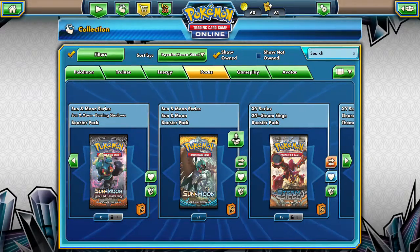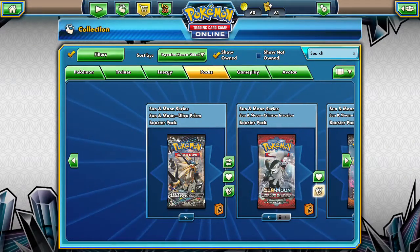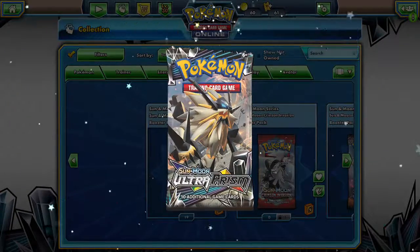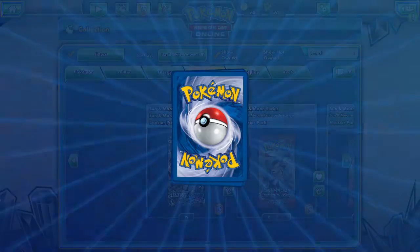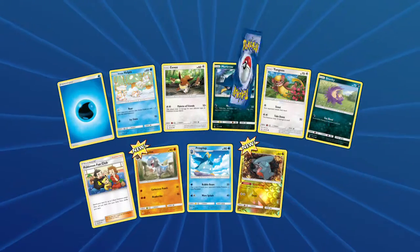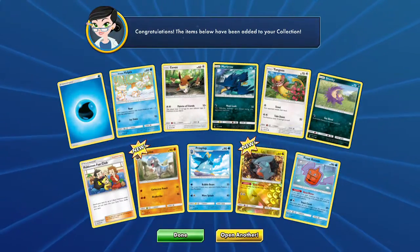So there's our Guardian's Rising haul. Let's get to our Ultra Prism though — we came here for Ultra Prism packs. Is the first one good? It is a Reverse Giratina with a Frost Rotom.